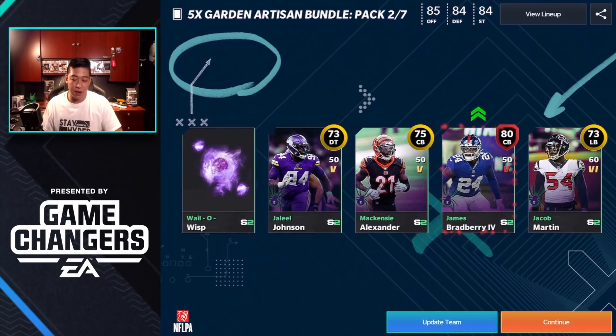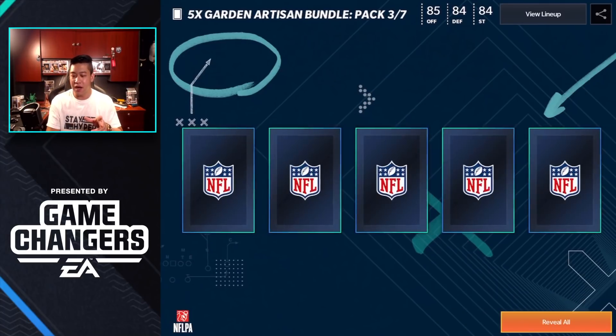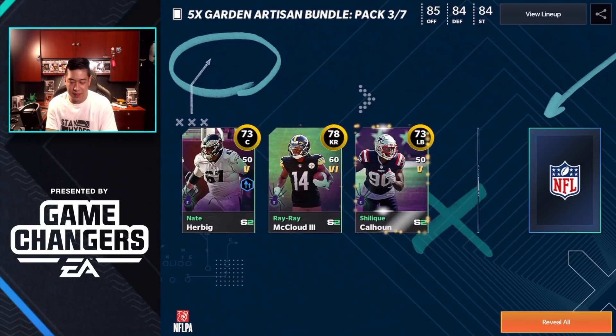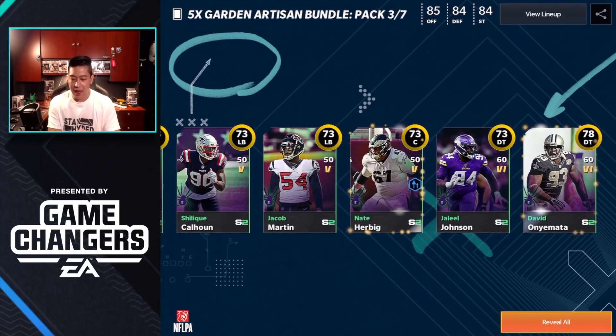We got two elites in this pack plus the Will-o-Wisp — that's pretty good. We got Bradbury again. You're basically going to get 10 Will-o-Wisps from gameplay, which gets you up to the 88 overall. If you want the 90 overall you're probably going to have to pull packs and hope you get Will-o-Wisps, because you need another 10 — so 20 Will-o-Wisps in total.